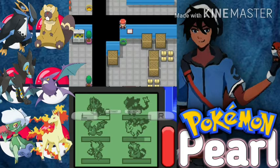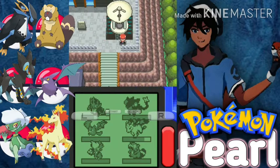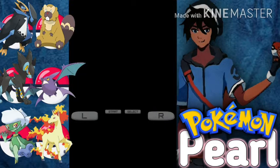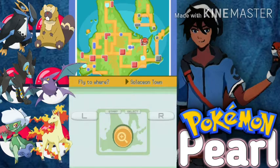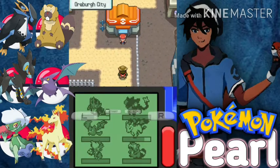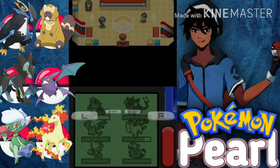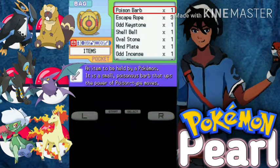We take the final warp panel and we are out from the Galactic hideout. Let's go towards Mount Coronet directly — but first let's go to Oreburgh City since we can enter Mount Coronet from there. Let's first heal up our Pokemon. Let's see which of our Pokemon can learn Rock Climb.